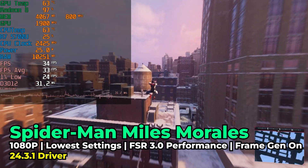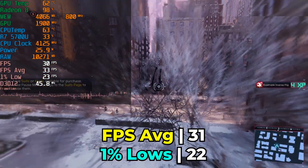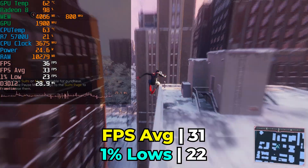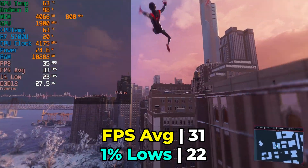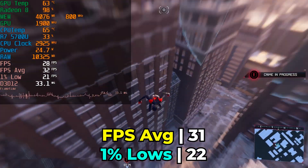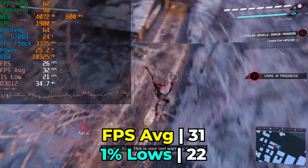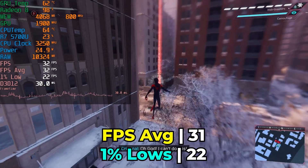After seeing the results in Ghost of Tsushima, I was really hoping Spider-Man would give a better result. While it was decent enough in terms of playability, the 1% lows were pretty disappointing, and at this low FPS the ghosting really becomes a lot more noticeable — a lot harder to ignore. That said, you can actually get away with playing the game, though I can't say it's a great result. It does continue the trend of older console ports being decent performers on these older APUs even though they released more recently.